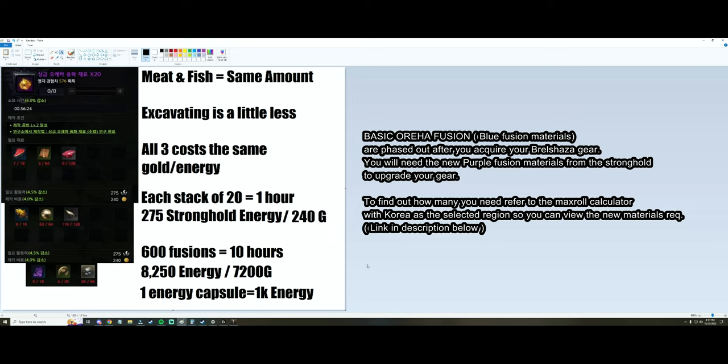First things first, let's talk about the amounts. Meat and fish cost the same — they're going to be 16 of blue quality, 64 of green quality, and 128 of white quality. Excavating is roughly the same but a little lower for green and white quality: it's still 16 blues, then green is 29, and the white ones are 94.